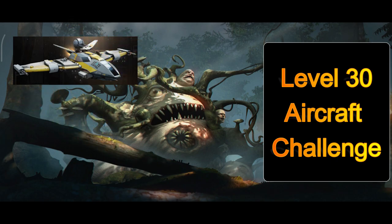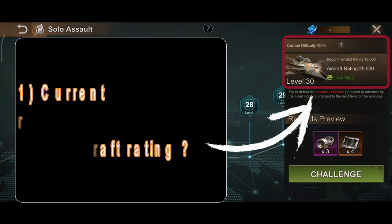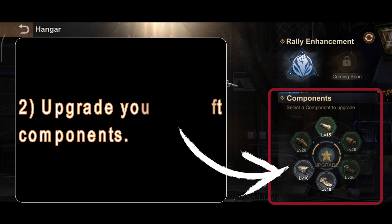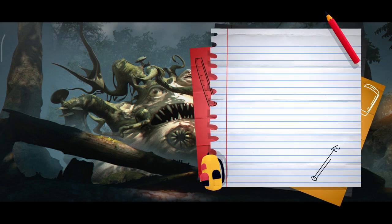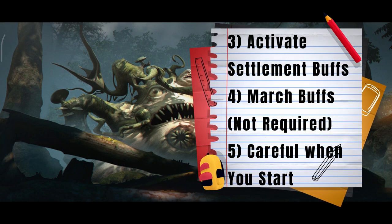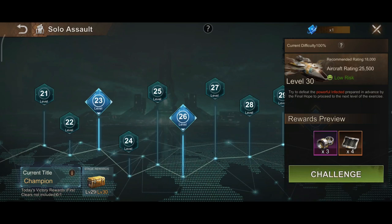What are the things you need to take note of before the challenge? One: look at the current recommended rating versus your aircraft rating before attempting the level — if the difference is huge, you are guaranteed to lose. Two: upgrade your aircraft components whenever you can; there's no point hoarding them. Three: activate your settlement buffs if needed. Four: note that march buffs are not required as your troop amounts are fixed. Five: if you are in the midst of doing intel gathering or reinforcing other teammates, do not start the solo assault challenges, otherwise it will instantly recall all your marches back into your settlement.